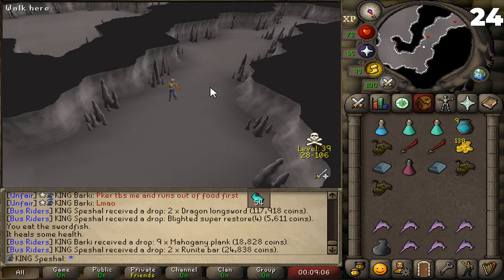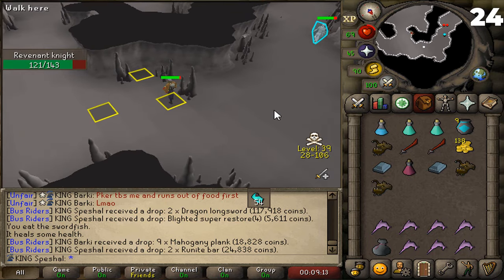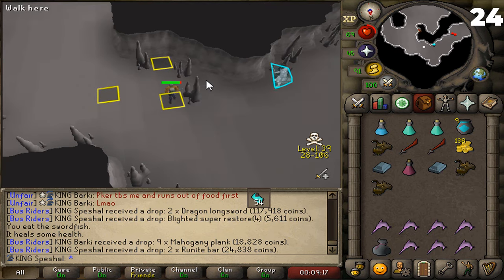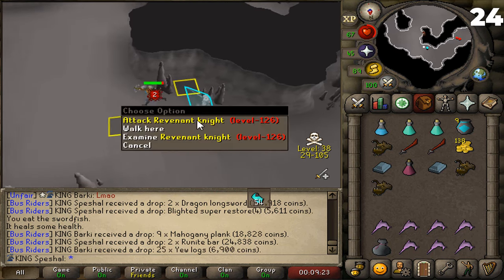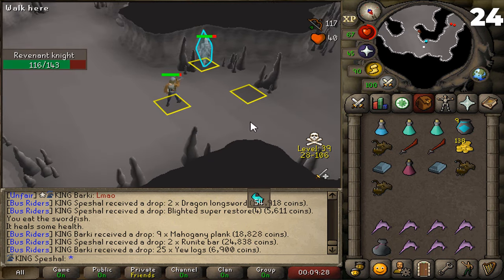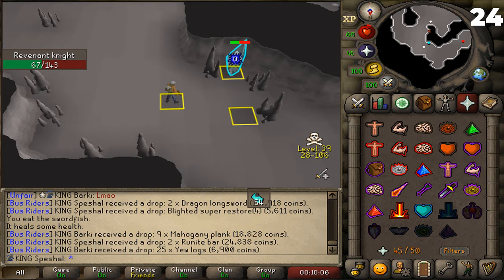Tip number twenty-four. If you get a Revenant task, you can safespot the level 126 Revenant Knight in 39 Wilderness. To do this, all you need to do is hit the Revenant Knight and drag him east. Once you hit him, you'll need to run behind this stalagmite until the Knight gets stuck on the other side of it. Once the Knight walks to the other side, you'll move to this square and wait for him to hit you once, then move to this square and he'll be lured and won't hit you after that. Most of the time he'll just sit in this corner once he's lured. I also recommend that you turn on your PK Skull Prevention in this spot as people will try to skull trick you here. Bring a Looting Bag with you as you will get a lot of good alchable items.